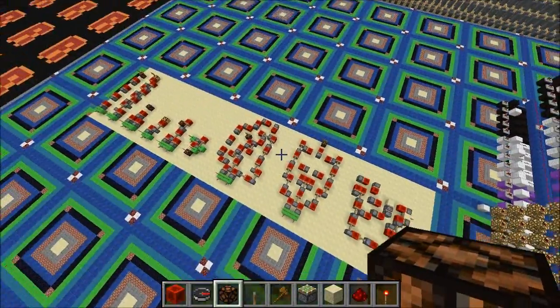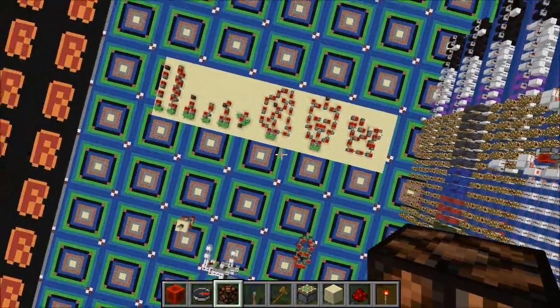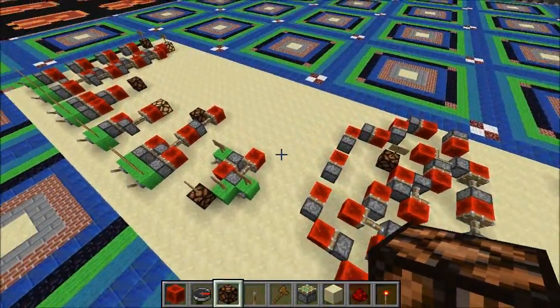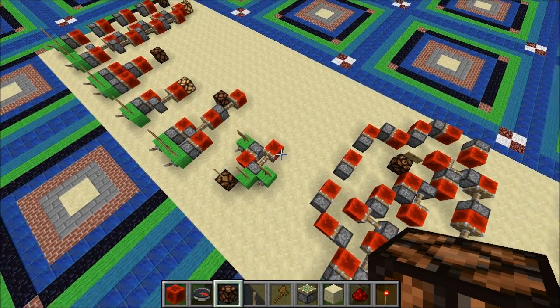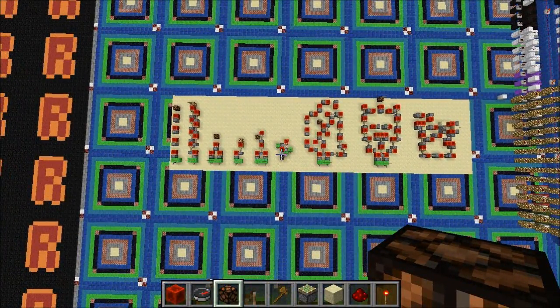And there you go, peeps. That is my proof of concept that you can do absolutely anything in only one block of height, using only pistons and Redstone blocks. I think this contraption is pretty cool. It's been going around the Aura server for a while now — people have actually made entire adders and stuff out of just this one-high approach. I hope you enjoyed the video, and as always, if you enjoyed it, please leave a like and maybe even subscribe. Bye now!